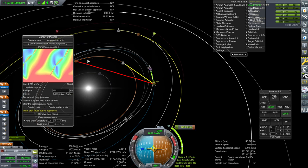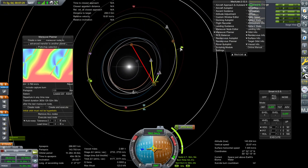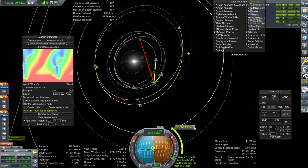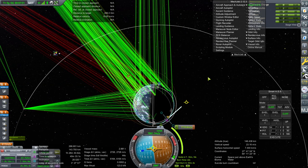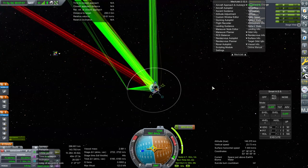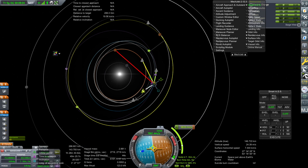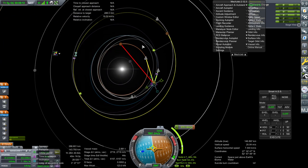We're not that far from the descending node, so it shouldn't be too hard. Since it's trying to do a single burn, let's just do it manually. The single burn would probably be more efficient in terms of delta-V, but I do want to get there sooner rather than later so we get the science by the time the R&D building construction is done. Our timing is overall pretty good.